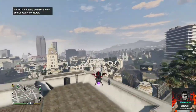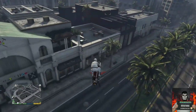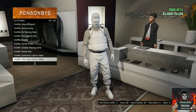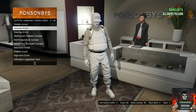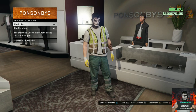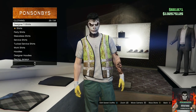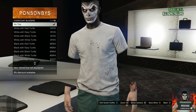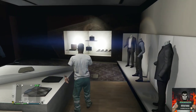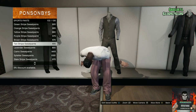I'll be showing you an easy solo method on how to get invisible arms. This glitch is really simple. Make your way over to the nearest clothing store. Once there, go to the front counter and find the Diamond Casino Heist section. Find the section called Refuse Collectors and choose the first option — the Pickup. Then go to the top section and find Overcoat Blazers. Choose the first option and your arms will turn invisible. The cool thing is you can change the pants, shoes, mask, and helmet and the invisible arms will still stick.